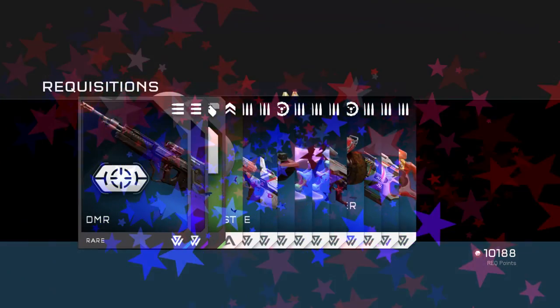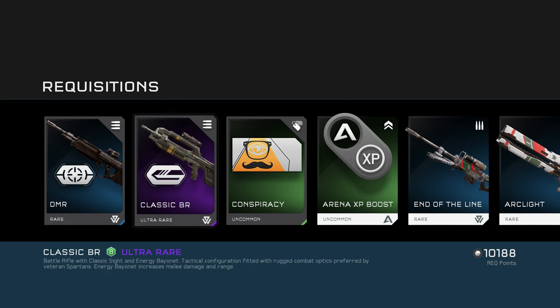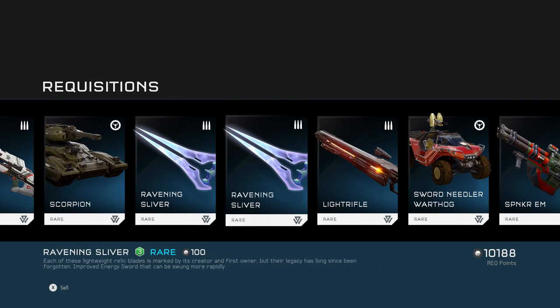And of course we got two loadout weapons right away. Can't throw me a bone and give me some new armor? I've had the same armor forever. The Conspiracy emblem is cheesy enough for me to enjoy though — it's all illuminati and hipster-y, I love it. And then we got some more tanks.